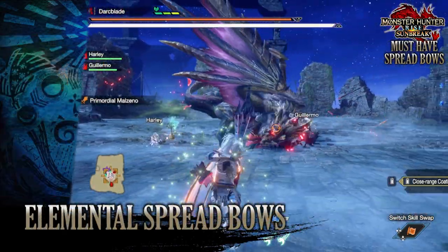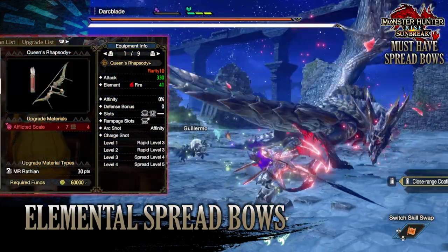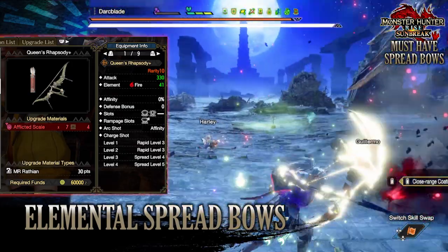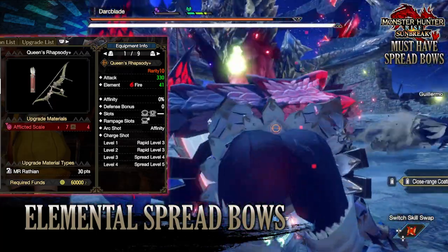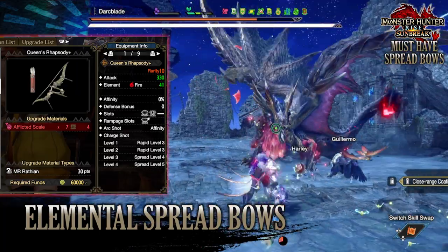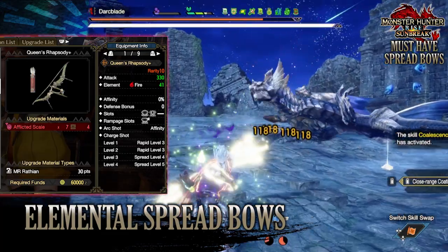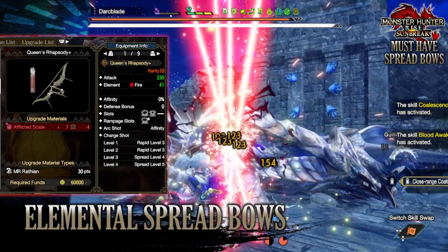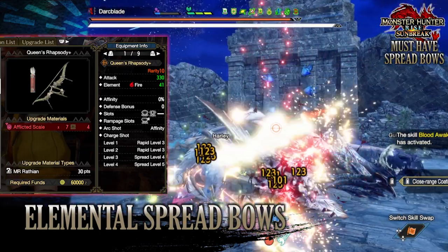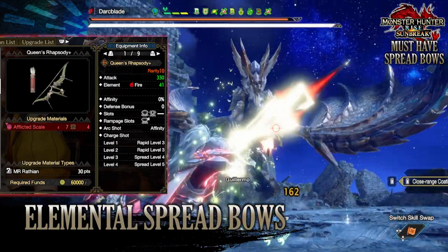But the bow really shines when it comes to elements. For the fire bow, you'll want to go for the Raffium bow known as the Queen's Rhapsody. This has an okay raw attack of 330 with a fire rating of 41. It has 0% affinity and defense bonus, decent decoration slots, and a tier 3 rampage decoration slot. This is useful for elemental bows as it allows us to implement the elemental bane rampage decoration without having to waste curious crafting on upgrading the rampage decoration slot. You'll also have the affinity arc shot and spread level 5 arrows, thanks to the charge shot level being at 4.